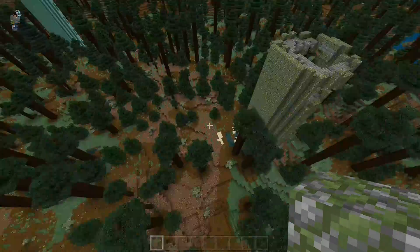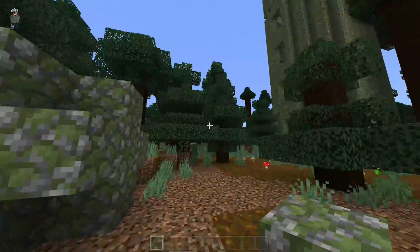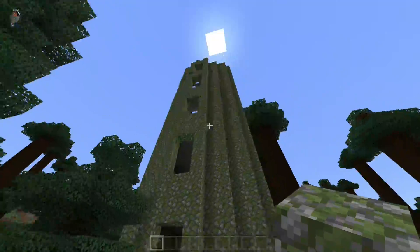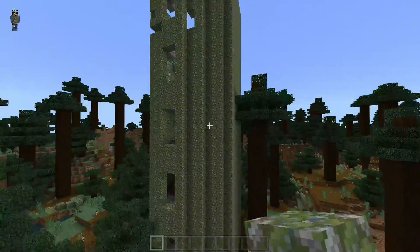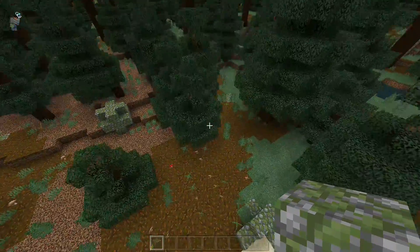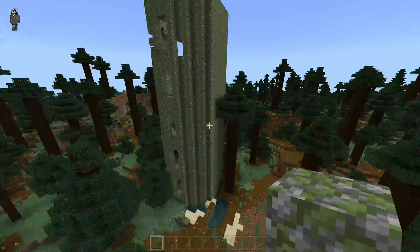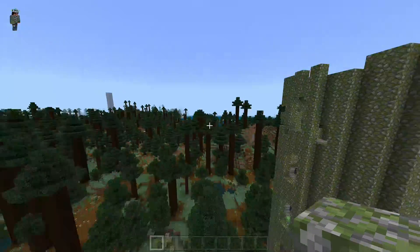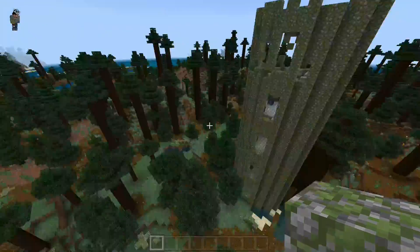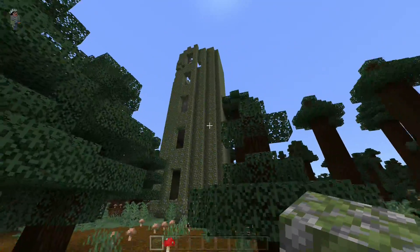The second issue is that people were asking me to make towers cheese-proof. Part of the cheese proofing is that if you're in survival mode and you get near an activated tower, you're going to go into adventure mode, so you won't be able to break the towers until you defeat the golem. Defeating the golem will shift you back to survival. The only problem is that if you die while in the tower and respawn back at your main spawn point, you'll probably still be in adventure mode.